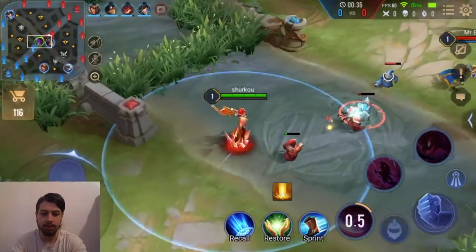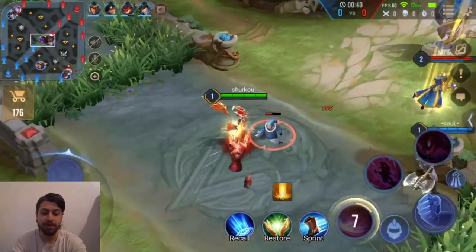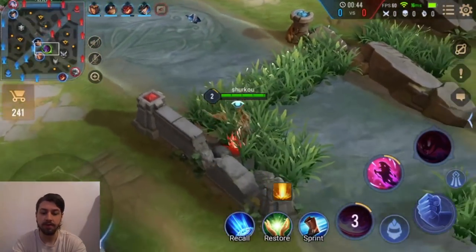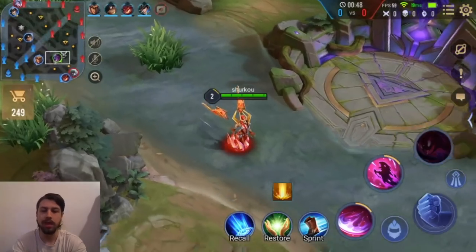Basically the idea is you have to increase healing. You rush a Gaius, which seems really stupid, but it just makes you so tanky that you can stay in these fights and just keep poking people all the time.